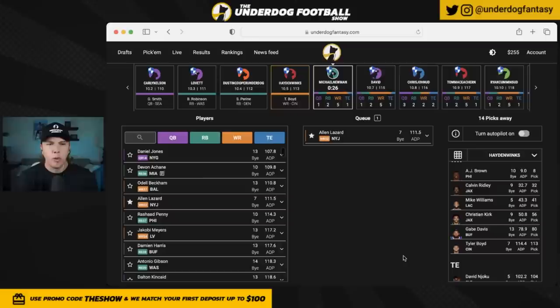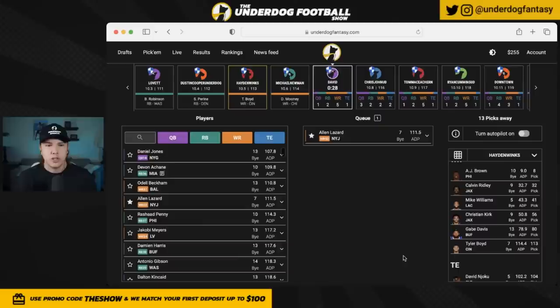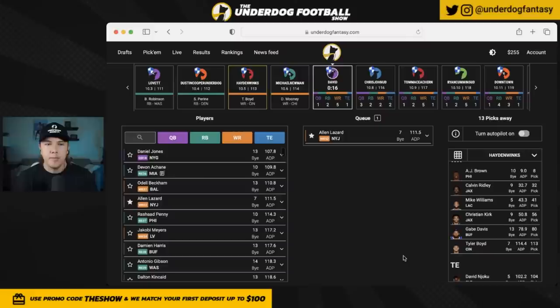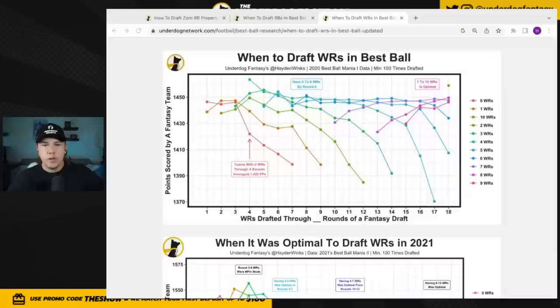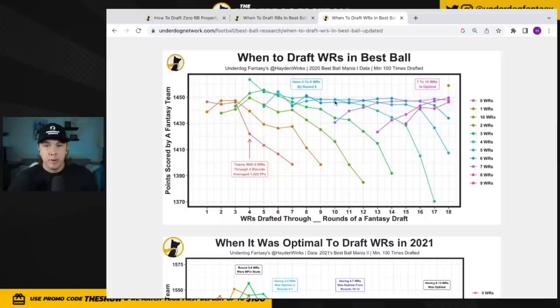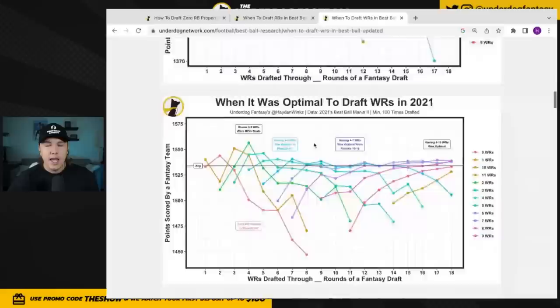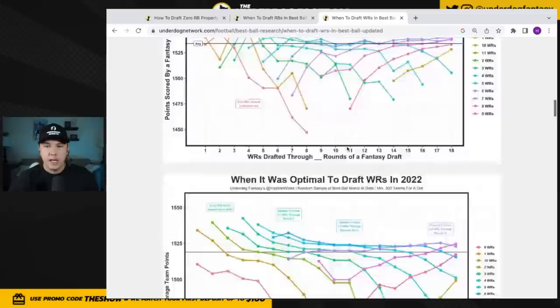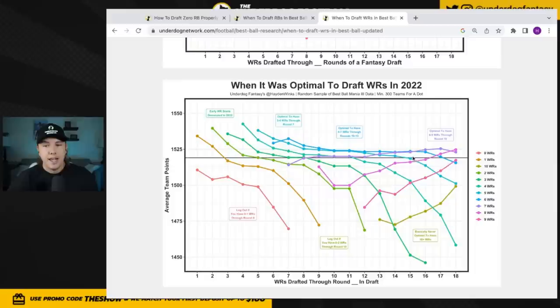Tyler Boyd has been around the 113th overall player the last couple years, but there's a chance for more upside this year — they've downgraded the tight end spot and running back depth, and we haven't seen a long stretch where Ja'Marr Chase or Tee Higgins missed time. Boyd can maximize if something happens to one of those two. Going back to the charts: through round 10 with six wide receivers, I'm in the optimal blue category. It stays optimal to have this amount of wide receivers for quite a while — same was true in 2021 and last year.